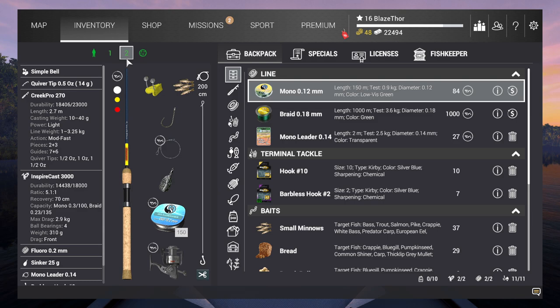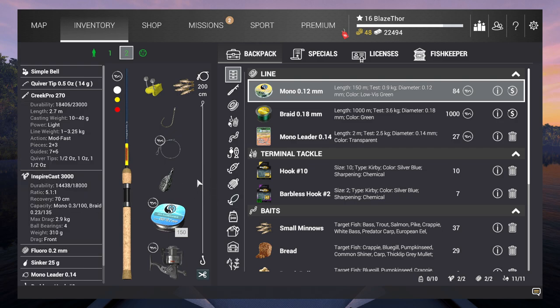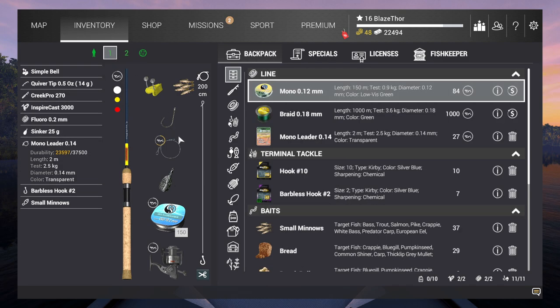Because I want to go for the catfish in North Carolina, but not sure what kind of gear I can already use at level 16. I need to check that out because I don't want to move. If you start moving in this game, you're screwed — you pay way too much on the travel fee. So it's still this same setup for four videos. That's how difficult it is to farm money. So you got the Greek Pro 270 steel, Inspirecast 3000, Fluoro 0.2, Sinker 25 gram, Mono Leader, Barbells Hook 2, and Small Minnows. I've already used like 200 in total, and that's really cool.